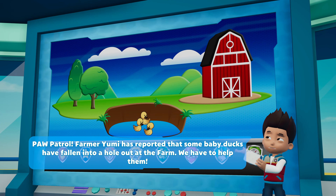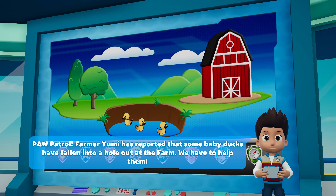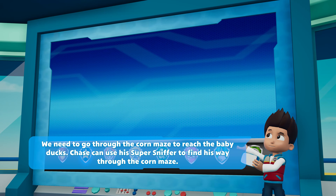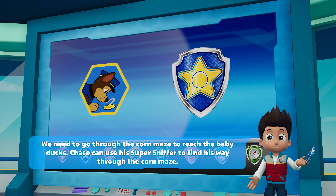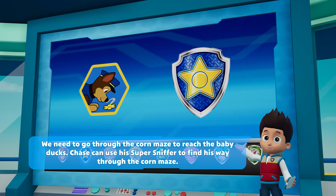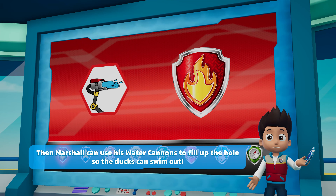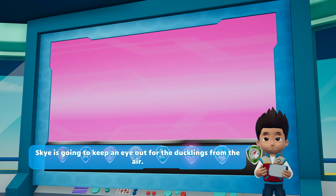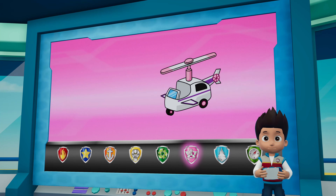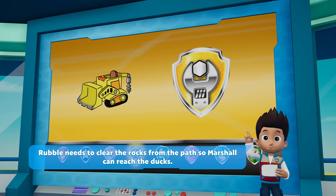Paw Patrol! Farmer Yumi has reported that some baby ducks have fallen into a hole out at the farm. We have to help them. We need to go through the corn maze to reach the baby ducks. Chase can use his super sniffer to find his way through the corn maze. Then Marshall can use his water cannons to fill up the hole so the ducks can swim out. Skye is going to keep an eye out for the ducklings from the air. Rubble needs to clear the rocks for the path so Marshall can reach the ducks.